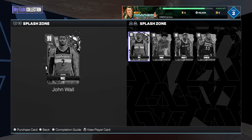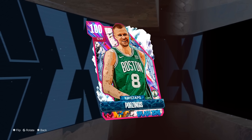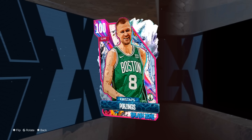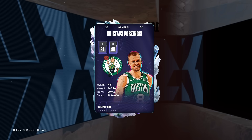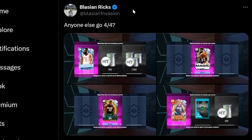Porzingis was part of the Splash Zone set, which I literally don't have a single card from — kind of embarrassing. I've seen so many people get 100 overall players for free, and I've seen people not get a single one. My boy Riggs has gotten every single 100 overall player basically just by playing the game — 100 overall James Harden, Magic, Dirk, Jimmy Butler — and he's probably going to get 100 overall Porzingis too.